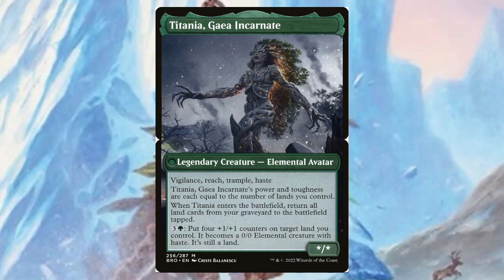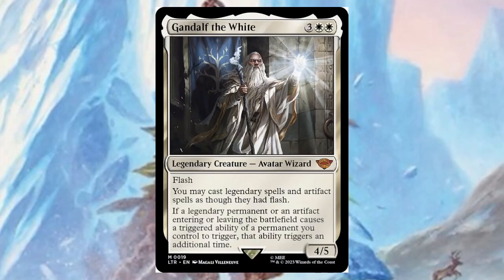For three or green, you can put four counters on a target land you control and it becomes a 0/0 Elemental creature with haste — it's still a land. Gandalf the White — for three and two white, it's a four/five with flash. You may cast legendary spells and artifact spells as though they had flash. Whenever a legendary permanent or artifact enters the battlefield, a triggered ability of a permanent you control triggers an additional time — it's basically a Panharmonicon. Mono-white artifact deck — somebody build it, I want to see it.